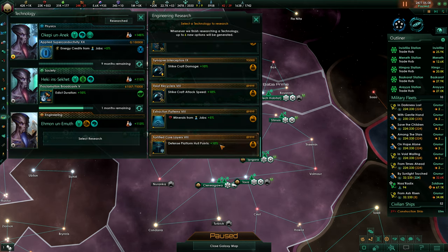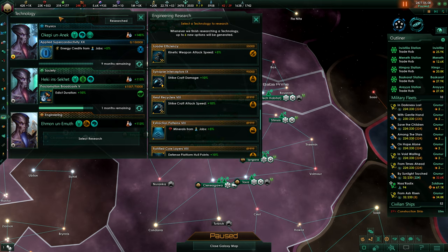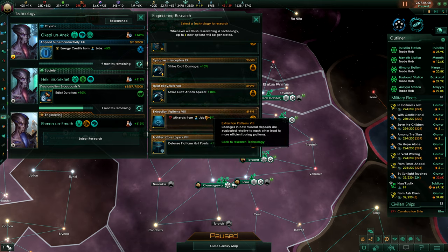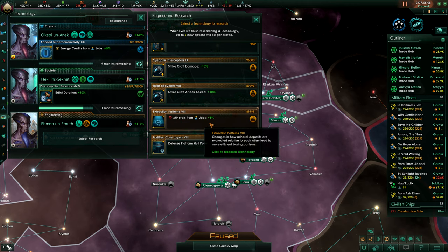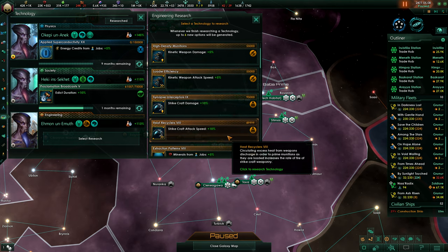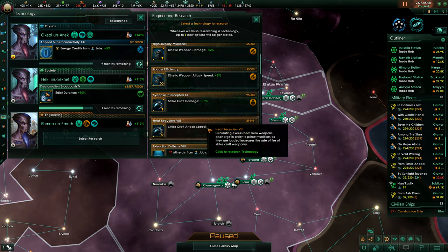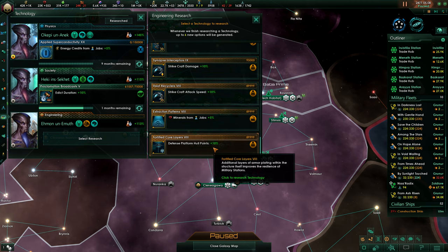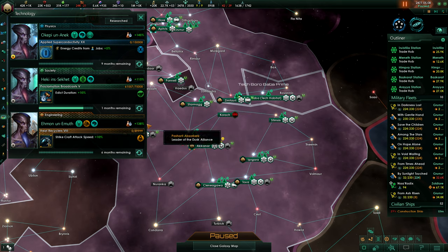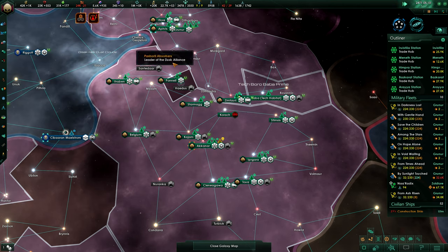We have defense platform hull points. The most important things here are minerals and armor. So we're going to weigh in the mineral production at average, and the other things we'll just see what we use. We don't use kinetic weapons, which is why we ignore these. But we do use strike craft and defense platforms, at least a bit. We prefer strike craft because they are on ships as well, and we have them on our stations and at the hangar base.